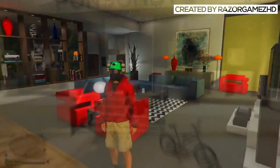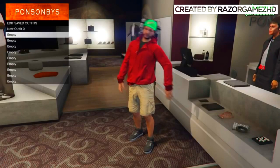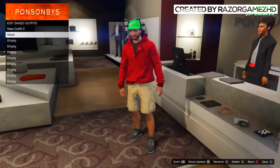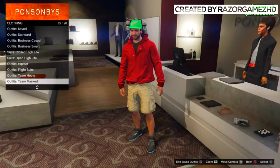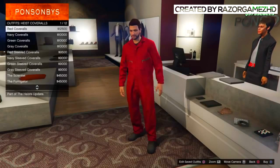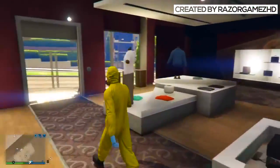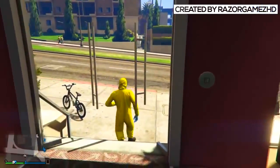To begin with, you're going to want to head down to any clothing store and make sure that you have already saved an outfit. I would recommend saving an outfit with a hat as it makes the gas mask and hat look a whole lot better. Save an outfit, then look for heist coveralls and buy any outfit with a gas mask. It doesn't matter what color, as long as it has a gas mask.